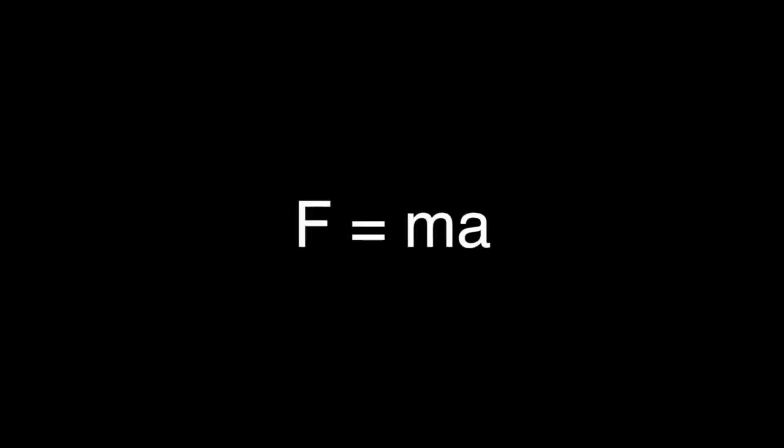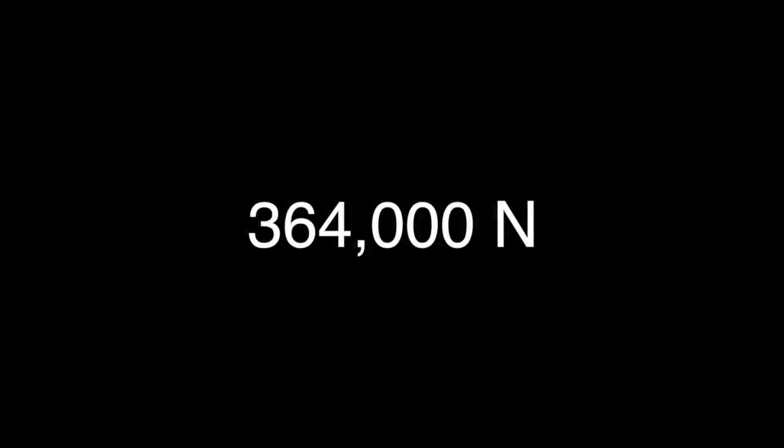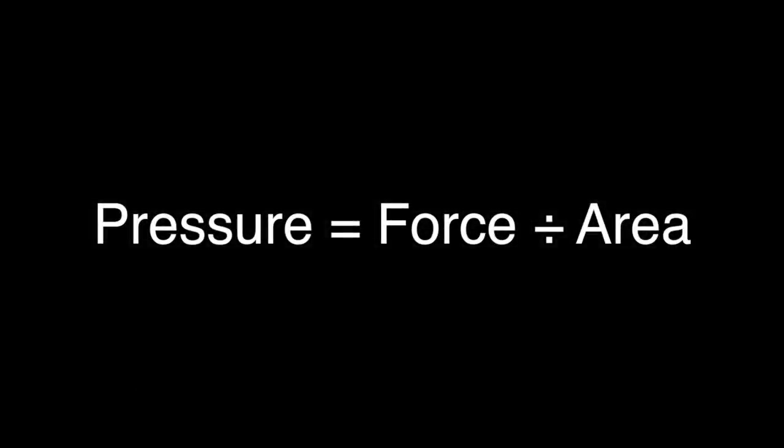Multiplying mass by acceleration, we get the force — 364,000 newtons. That's around 82,000 pounds of force bashing into the ground. Since its beak is a semicircular cone, if we know the area, we can find the pressure it waxes the ground with — 847.3 kilopascals. That's 123 pounds for every square inch.